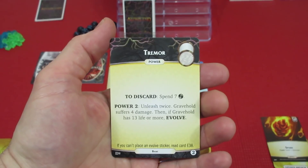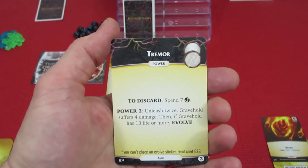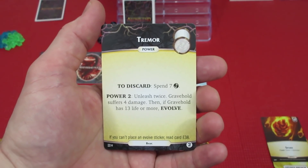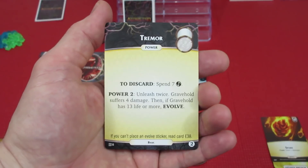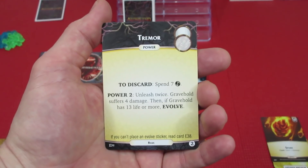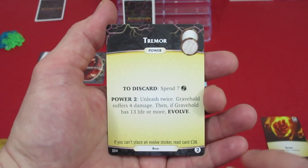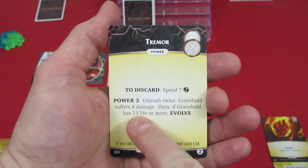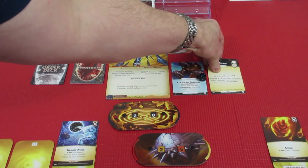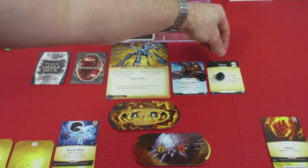Tremor: to discard, spend 7 Aether. That's a lot of Aether to spend — I don't think we're going to be able to do it. This is going to evolve too. If you can't place an evolve sticker, read card E38. We have got to smack down Bladius as quick as possible. Power 2: Unleash twice, which means the player with the fewest open reaches is going to take 4 damage — 2 damage twice. Gravehold suffers 4. If Gravehold has 13 life or more, evolve.